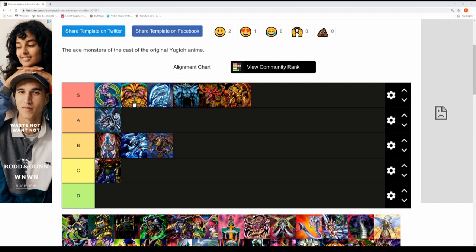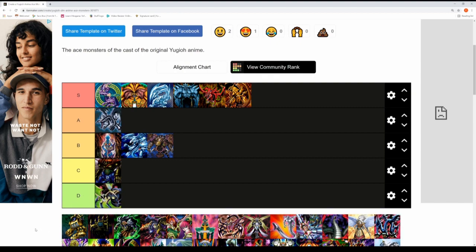Next up is Weevil Underwood's Insect Queen — 2200 attack and 2400 defense. Insect Queen is my first D tier card. It's very hard to use: you have to tribute other monsters for it to attack, it produces tokens every turn but those tokens can easily be targeted, and Joey made easy work of it. Definitely a D tier.